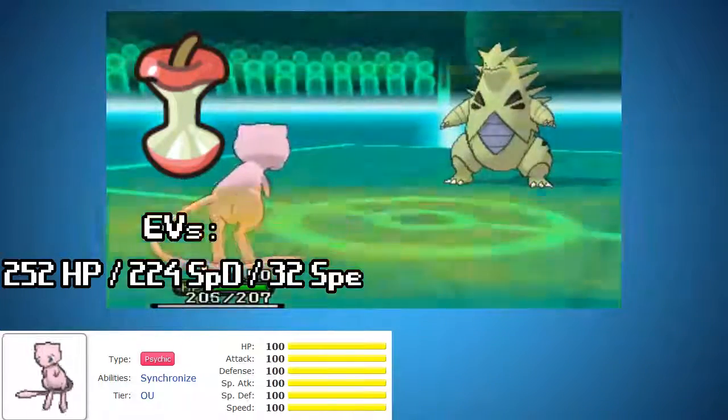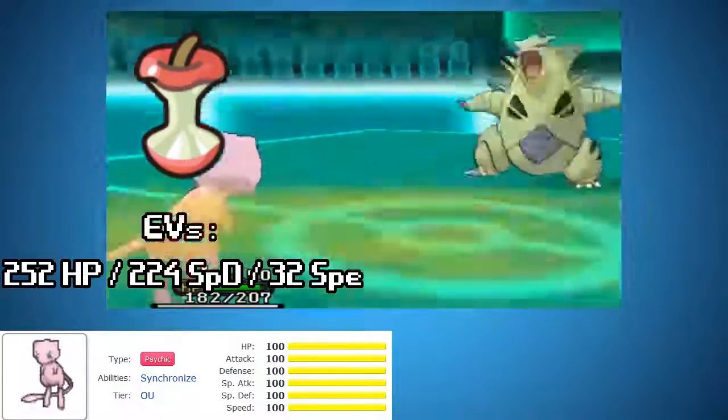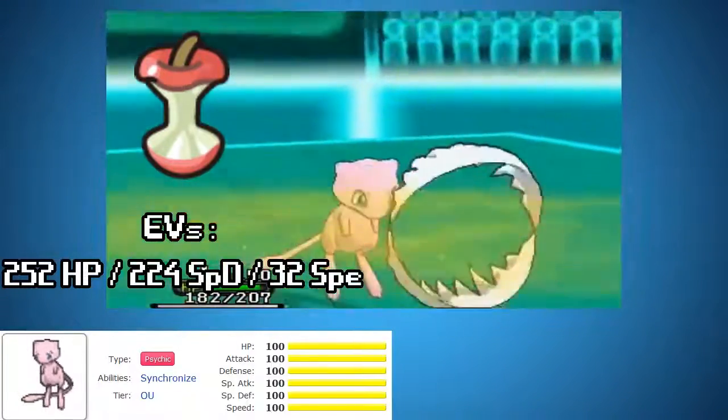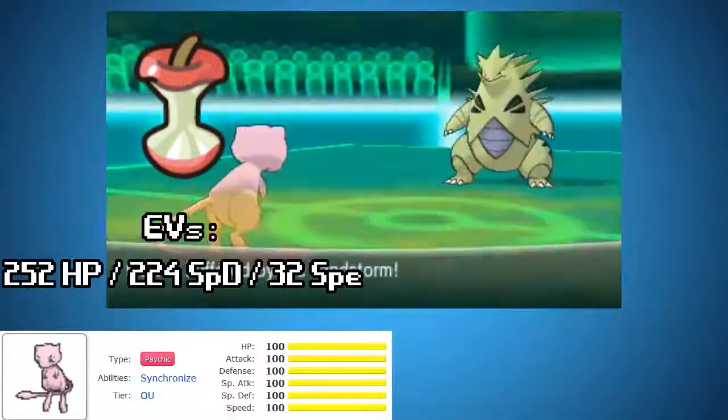Here's a Baron Tyranitar — we're going to go ahead and send in a Mew, and get crunched, but that's fine. This is a physically defensive Mew, and it takes almost nothing from a super effective move.